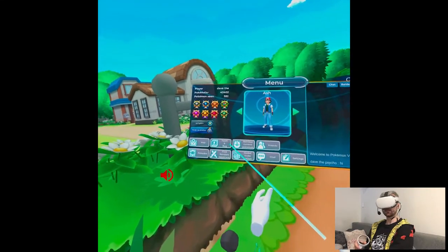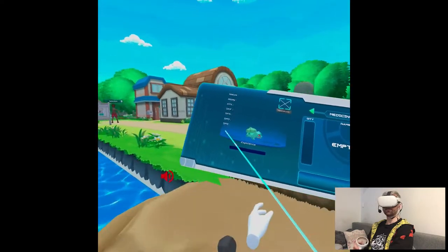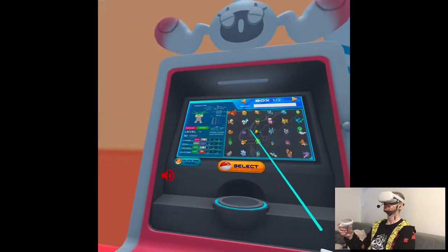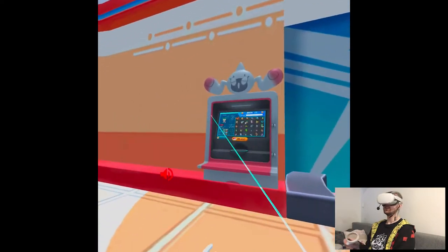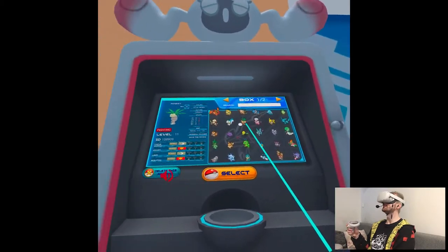What about the team and bag? I think this is bugged out — that kind of sucks. I'm gonna go to the Pocket Center and change Pokemons, maybe it'll fix itself. I have no one in my team. It basically reset it. Where's my dream team?